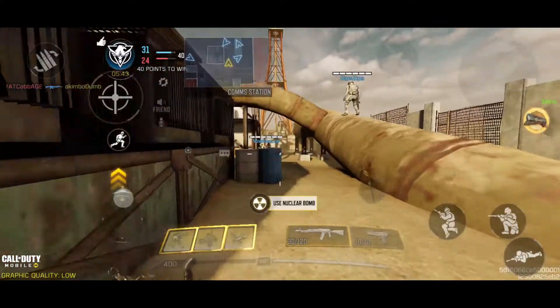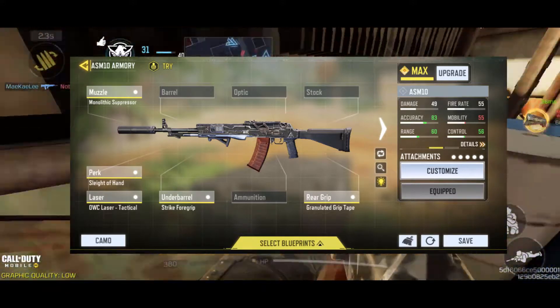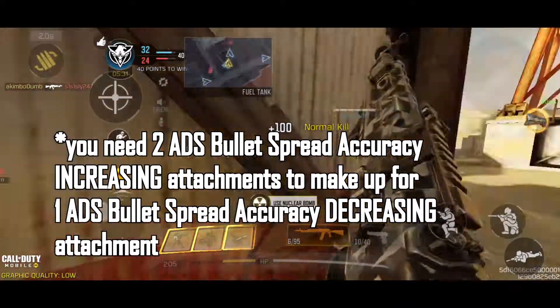As you can see, my ASM10 — I'm using a monolithic suppressor along with some accuracy-increasing attachments to not only make up for the accuracy downside of the monolithic but also make the gun better in terms of accuracy — but it's kind of slow.